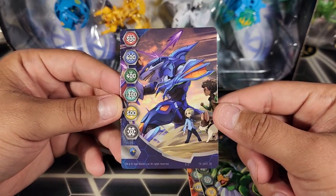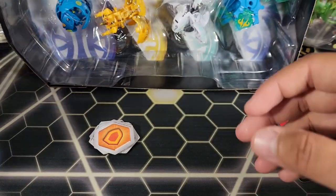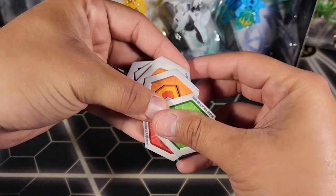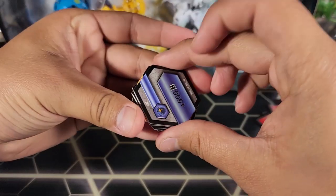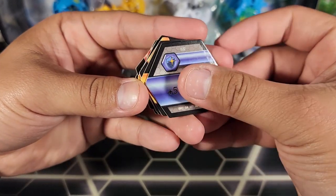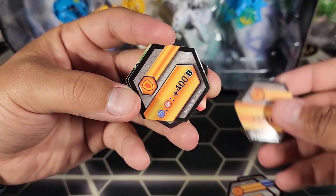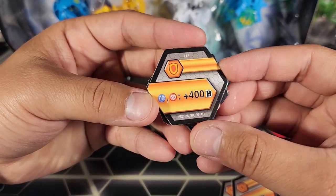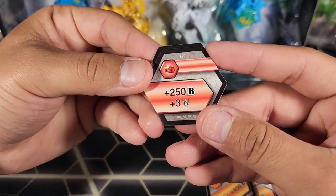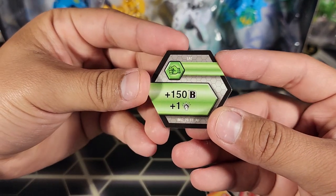I don't know if I have these, but if not that's awesome. For the cores we got a lot of shields: a Magic Shield plus 500B, a minus 300B regular shield, a plus 300B regular shield, an Aquos Pirates core that gives plus 400 — really nice one — a Flame Fist plus 250B plus three damage, and a plus 150B plus one damage Green Fist.